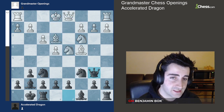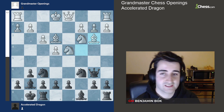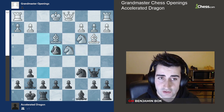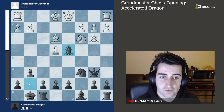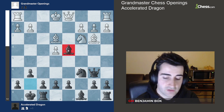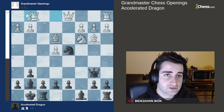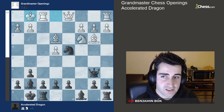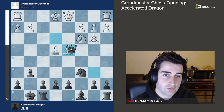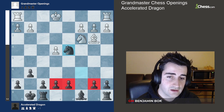What happens if white plays bishop b3, blocking off the attack on the b2 pawn? Black has a tactic: the move knight takes e4. If white captures the knight, we take the knight on d4 — that was the idea of the sacrifice, opening up the bishop's attack. It's very important to take with the bishop, not with the knight, because this creates a pin. Let's say white takes and we take with the queen — the endgame is going to be very good for us because we are simply up one pawn.